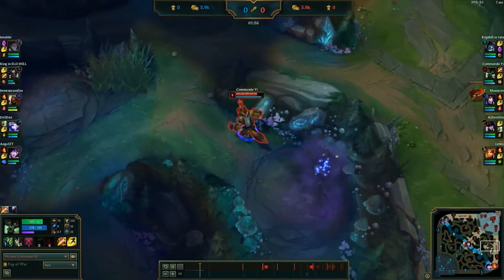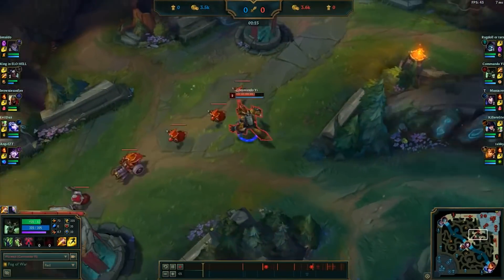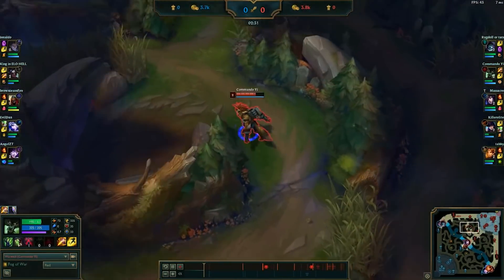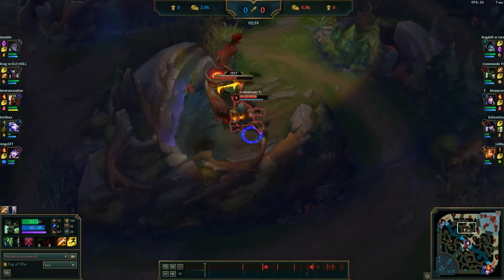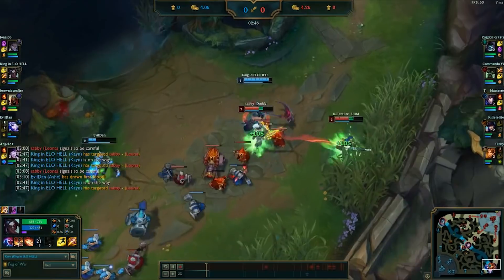We start off the game by clearing out the bottom side of our jungle, then heading towards our top side red buff to hit level 3. You'll notice that Warwick is actually quite slow at clearing the jungle, and this is one of his flaws. As the 3 minute mark approaches, the enemy Cain ganks our bottom lane.